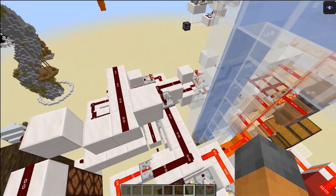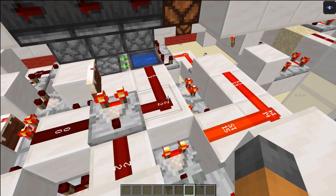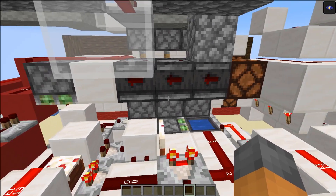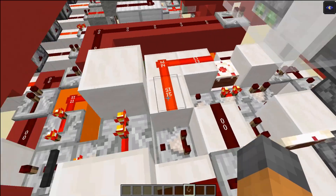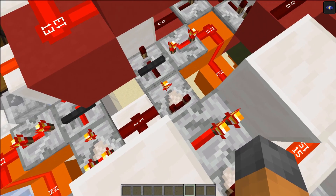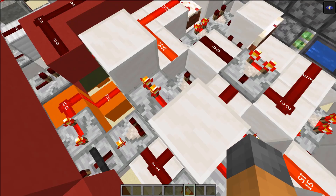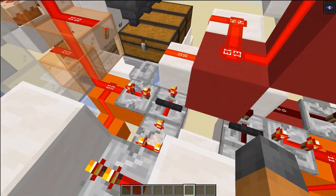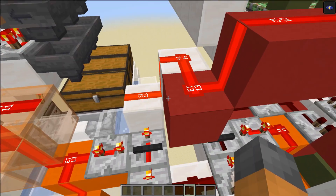The machine also selects an output, and we compare the two signal strengths. For example, a signal strength of 2 corresponds to paper. This circuit processes that comparison and outputs the win state for both the machine and the player. This win detection system is not my design — I'll leave a link in the description — but everything else is, and I built it from the video since no tutorial was included.